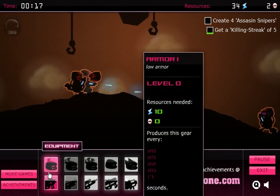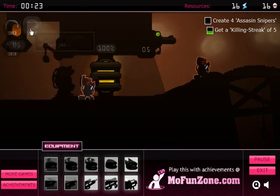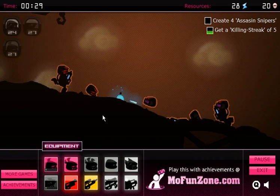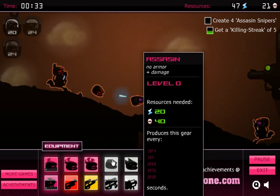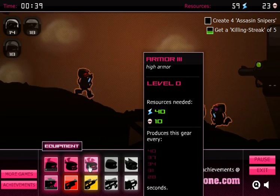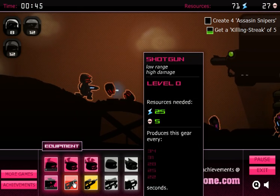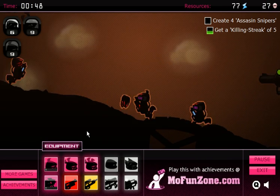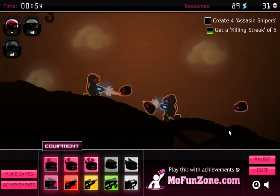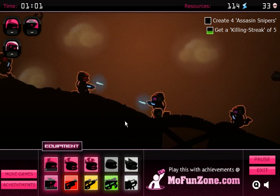Some other combos: Armor One and Spray Gun makes a real low-level guy, but they're very cheap to buy and they also spawn the fastest, so you can get them again and again. Another good combo I like is Armor Three and Shotgun — it gives you the best armor plus a very high damage close-range weapon, so the guy tanks in front for you. I don't know what a killing streak is exactly — I think one guy has to kill a bunch of guys in a row. There are a bunch of terms in this game that are not defined anywhere that I can find.